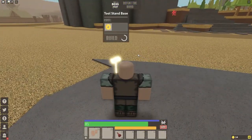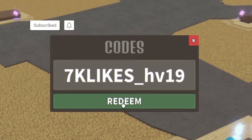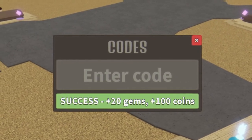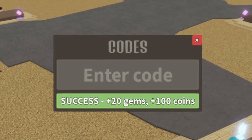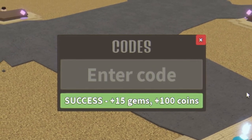The first code today is: 7k likes underscore hv19. Enter that one in for 20 gems and 100 coins. Then we have the code: good halloween underscore 12abvd, for 15 gems and 100 coins.